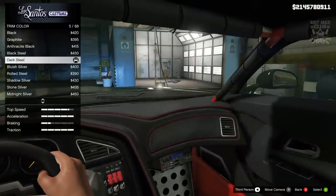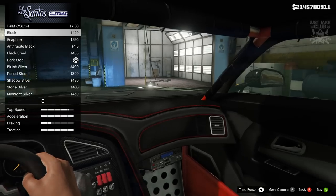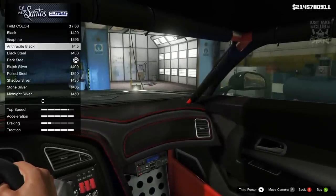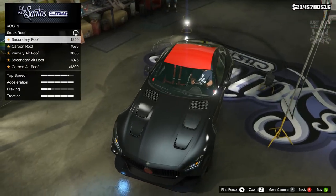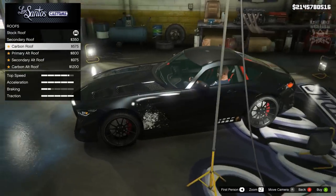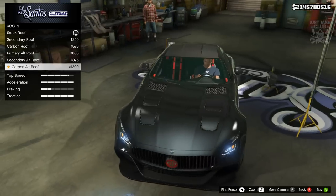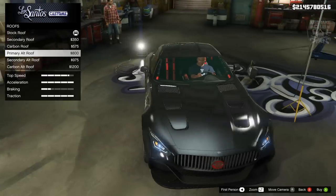Next we get the option to change the trim color — at the minute it's dark steel, and when we move up it changes everything. I'm going to go with graphite. Then for the roof we've got quite a few options — we can change it to the secondary color or carbon, and carbon's not too bad considering we've got carbon wing mirrors. Then we've got the primary alternate roof, the secondary, and the carbon alternate. I actually like the primary alternate roof — it looks pretty smart, so we're going to go with that.